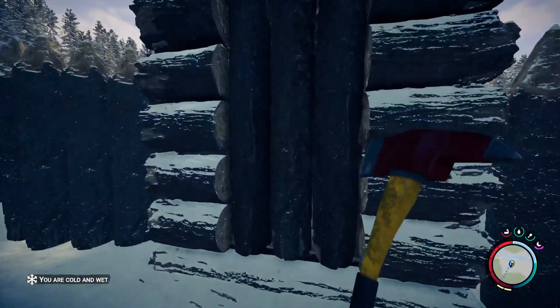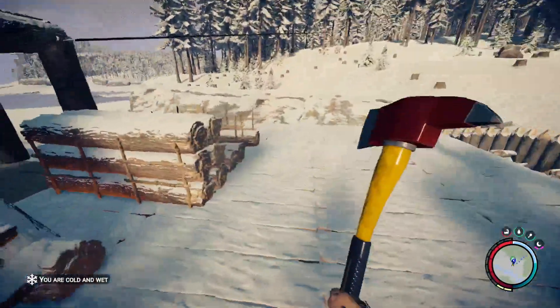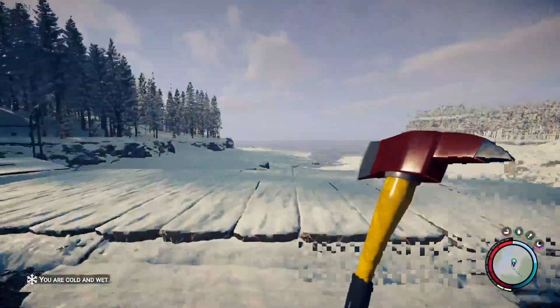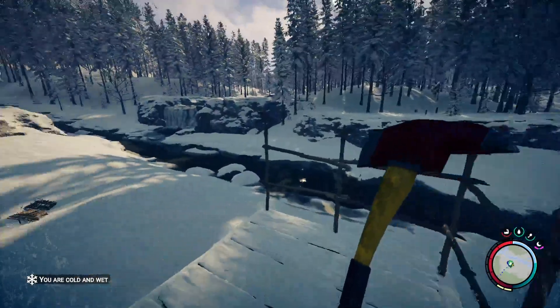We have a defensive tower here, and we have stairs up onto the top of the roof. We have some log storage here, another set of stairs up, and then you can jump across onto the top of the tower.